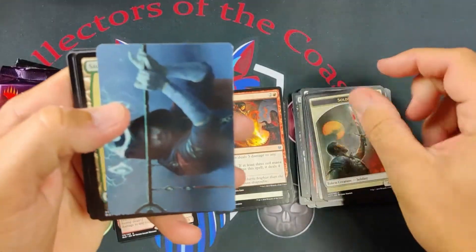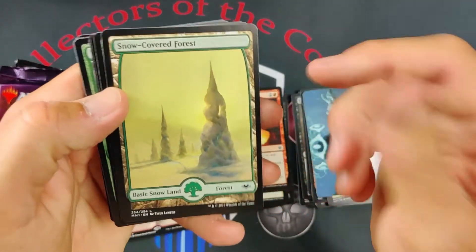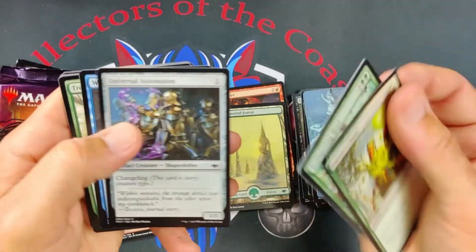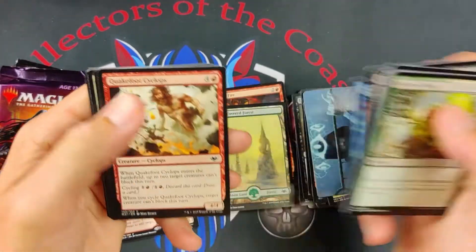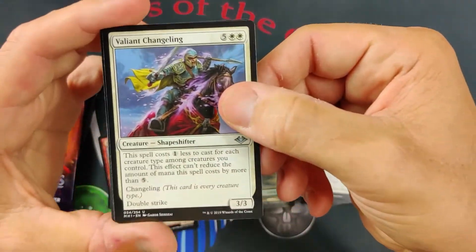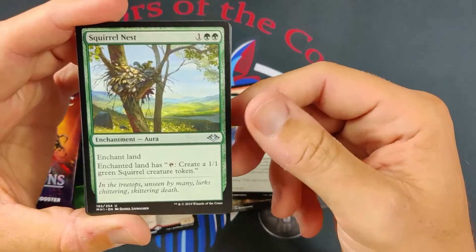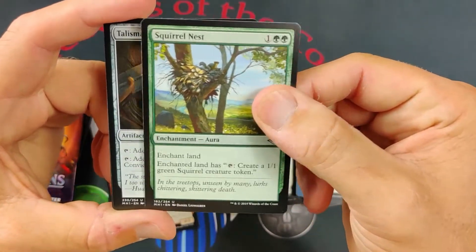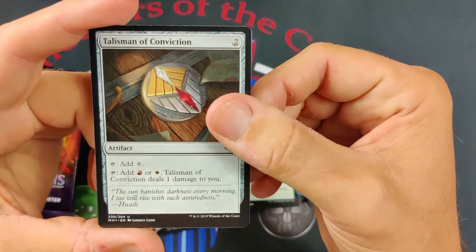We got a Soldier Token. Something — is that Jace or something? Watcher for Tomorrow. Got a Snow-Covered Forest — you always get a little bit of value in these because the Snow-Covered Lands are worth something. Into our Commons — I don't think any of the Commons are worth a significant amount in this set. Into our Uncommons: Valiant Changeling — it's a Changeling but costly. Squirrel Nest, nice playable card, got the Infinite Combo. Got a Talisman — doing really well in our Uncommons.